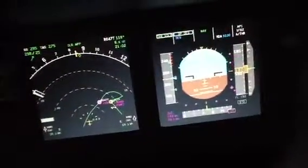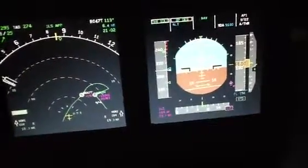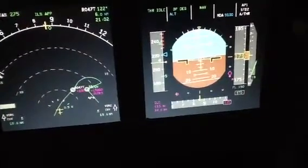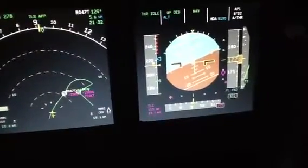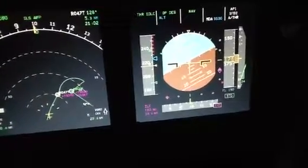So I'll have to make the descent with open descent to make sure the plane goes down, and I will try to set a higher speed to this to make the plane look for that speed, so I will have a higher rate of speed. I will try not to use the speed brakes — a bit more speed so the plane can go down faster.